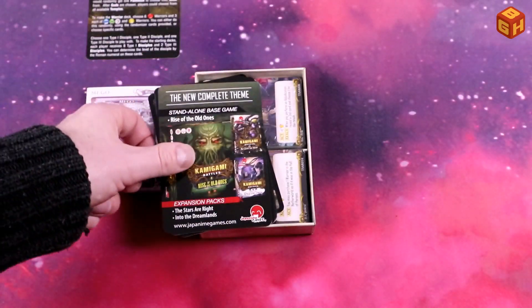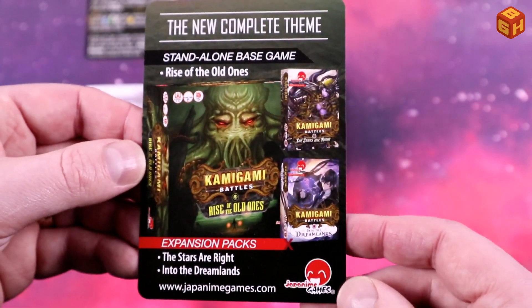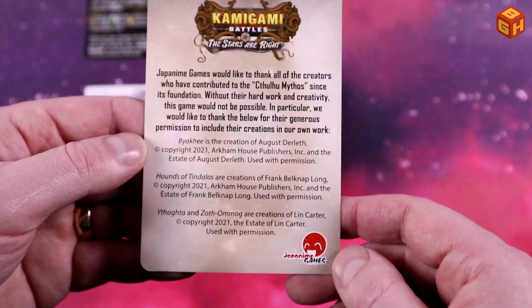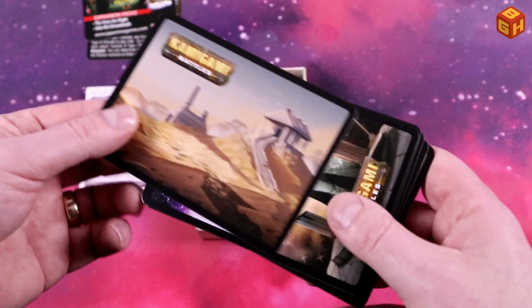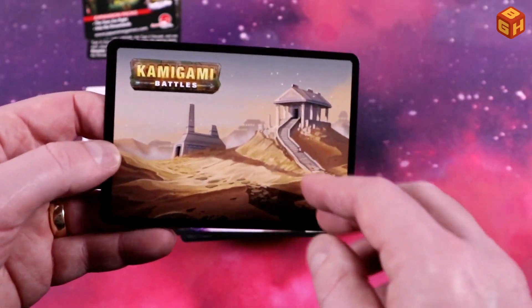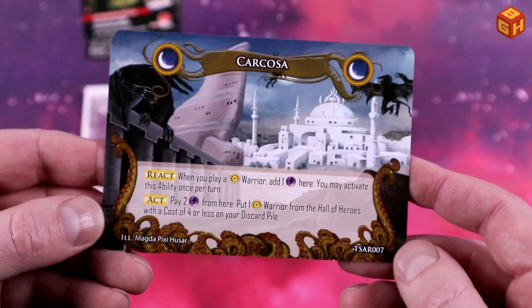Rise of the Old Ones is the new one, and these are the two expansions. We're unboxing this one right now. We also get new locations - a temple here, Carcosa of course, which is a really cool addition.